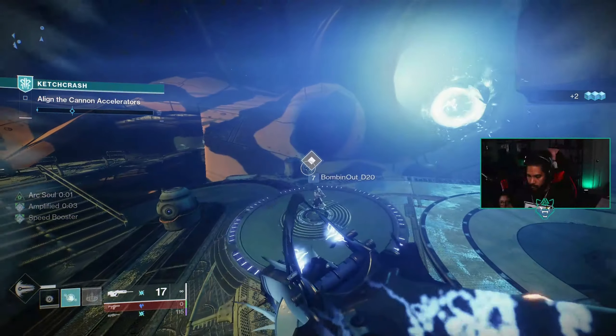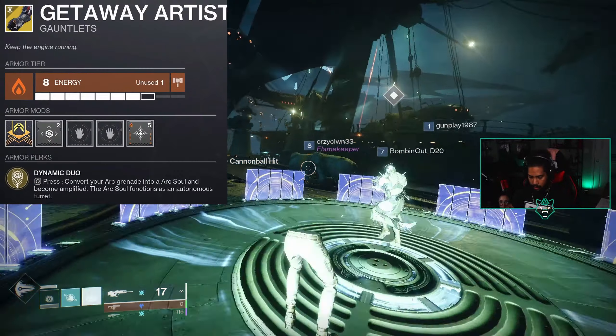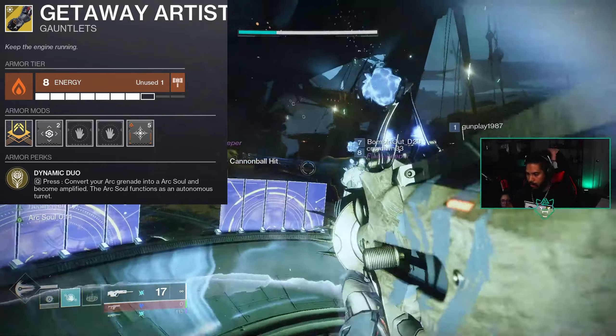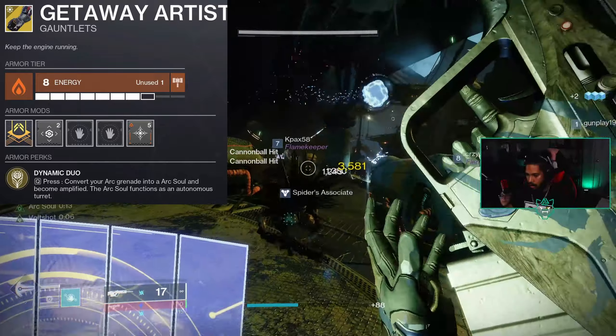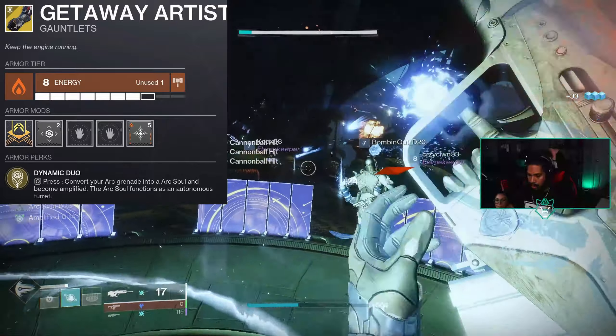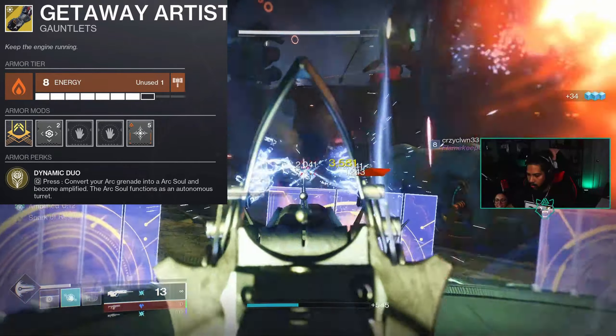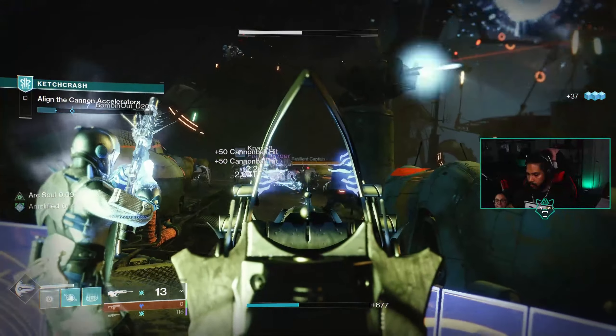The exotic we're going to be using are the Getaway Artist gauntlets. These read: convert your arc grenade into an arc soul and become amplified — the arc soul functions as an autonomous turret. This is used to fill the gap on getting our arc soul with our rift, as well as giving us a stronger arc soul and keeping us amplified. These are very important to the build.